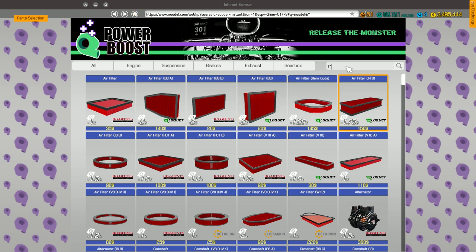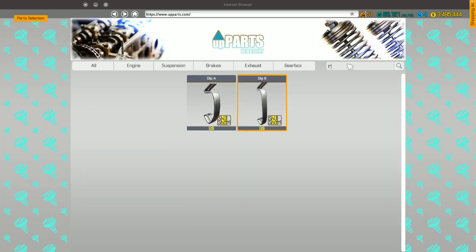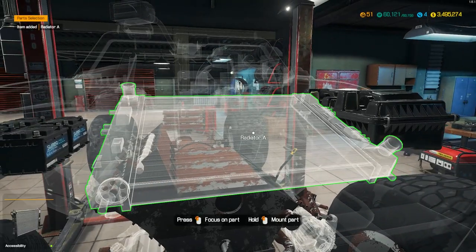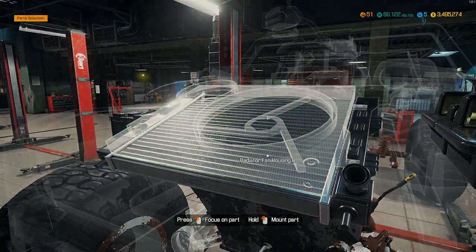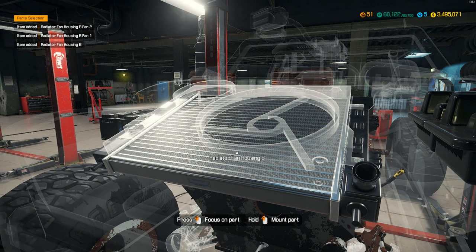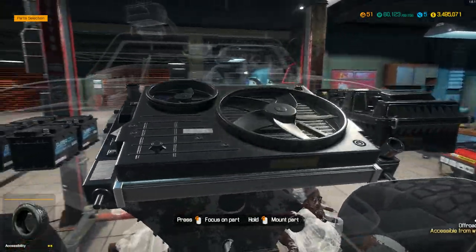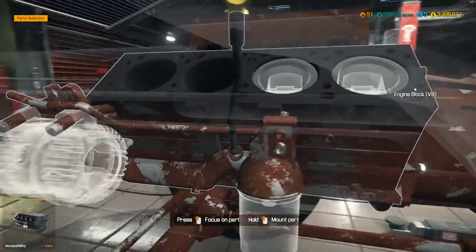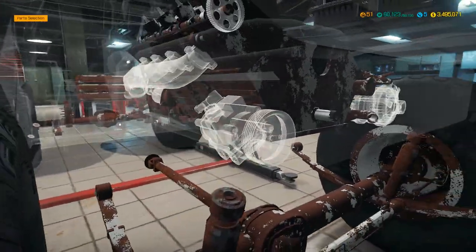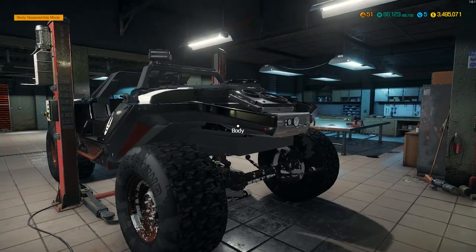It's gonna be housing B, so we're gonna need housing B and the housing fans. I believe that's everything for the engine bay. Do we have any ABS or anything of that nature? I don't think we do. I do not see it — no, we do not have any ABS or anything like that. So that is going to be it for that part.